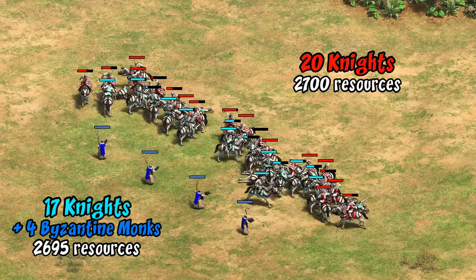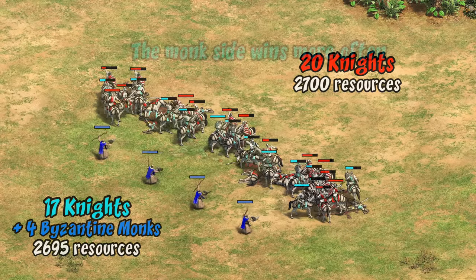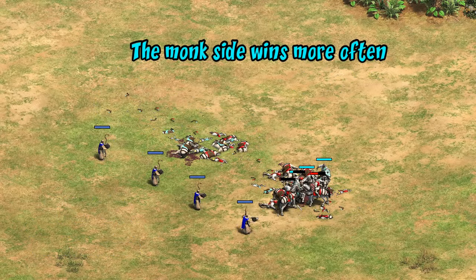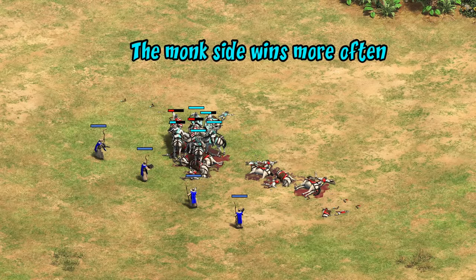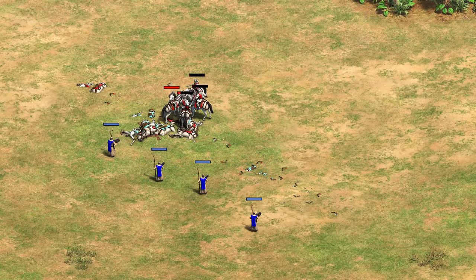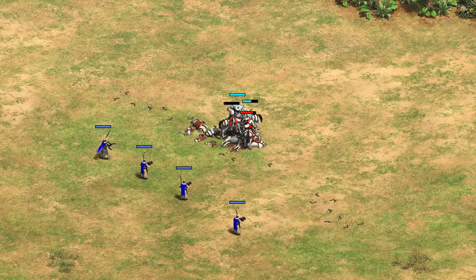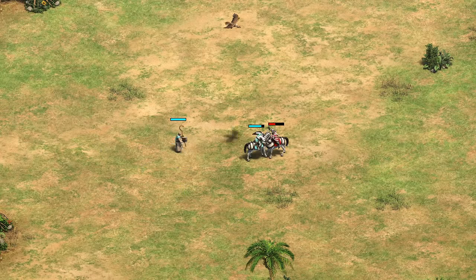So we can set up a fair fight by making that substitution. Here, cyan has 17 knights being healed by four Byzantine monks against 20 of red's knights, giving us essentially balanced resources. The fight can really go either way, but more often than not in repeated testing there's a slight edge for cyan, which I found surprising. It can still spiral in red's favor and there's always randomness in fights that make the outcome a little unpredictable, but this is the first time I've seen monks healing mid-battle actually justify their cost over just making additional units.